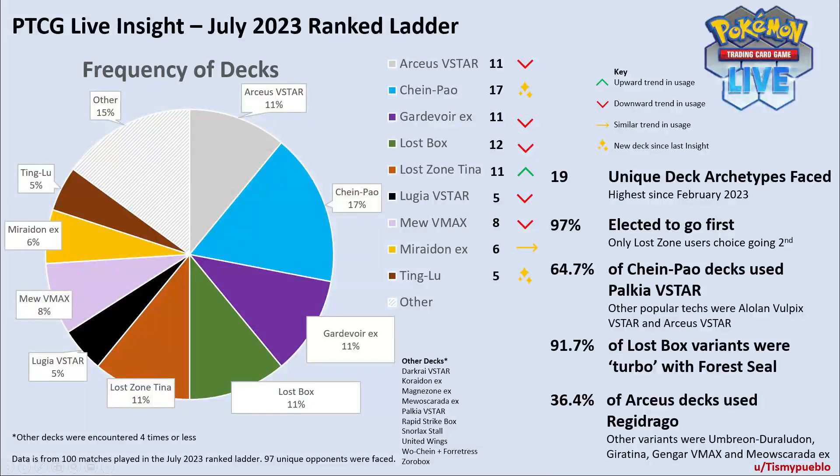I personally think Chien Pao is a little overrated, but there's still a ton of usage so it's good to plan against it. As with Gardevoir last time, this is likely due to the battle pass giving away Chien Pao and the Iron Valiant/Baxcalibur engine.